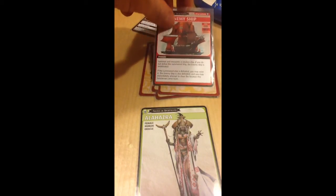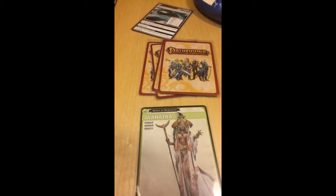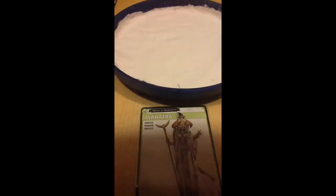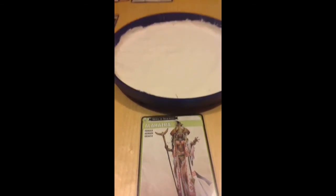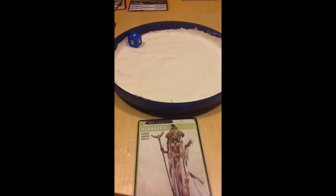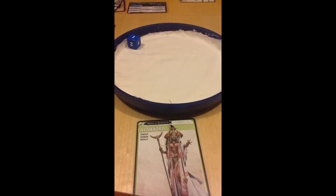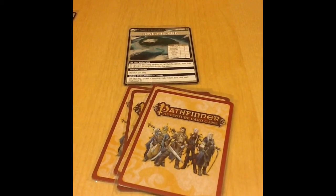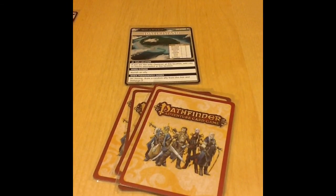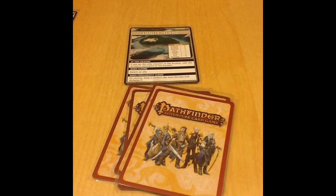We banish the enemy ship card and roll on the plunder table — a 1, so we add a random weapon under the Wormwood. That will conclude Alahazra's turn once she attempts to close the Lonely Island. Unfortunately, closing requires an ally in hand to banish, and she doesn't have one at this moment. So she simply resets her hand and ends her turn, passing play to Celtiel.